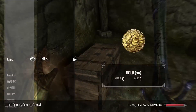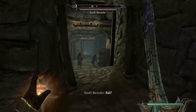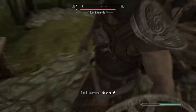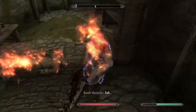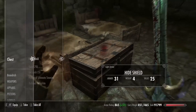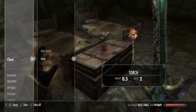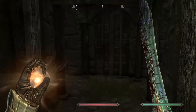A chest — don't mind if I do. Continuing on. I missed? I swear power attacks are so hard to hit people sometimes. Dude had a shield and he didn't even use it. What a shame. Look at all these amazing chests with no lockpicking whatsoever — that's actually kind of nice.